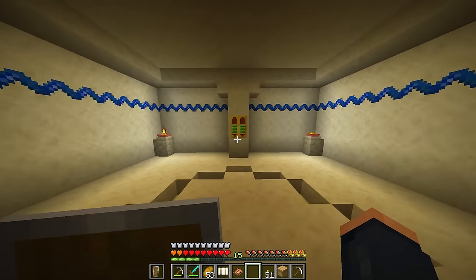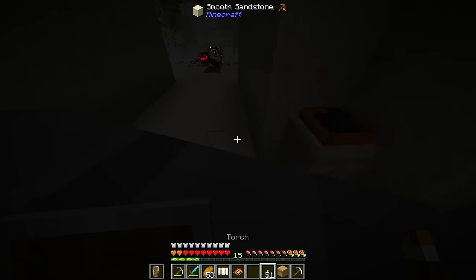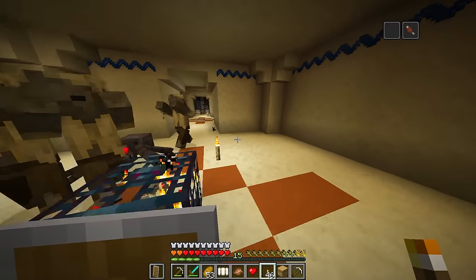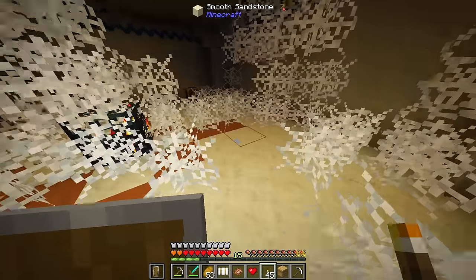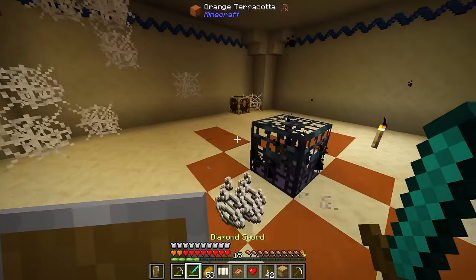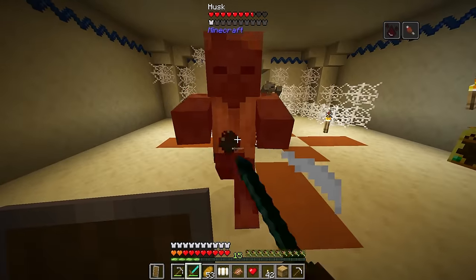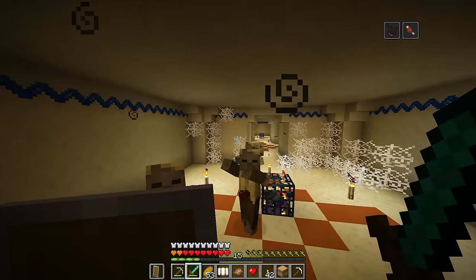Now we're on day two of exploring, so let's head back down to this position. Now we can light this up and we are way more equipped for this. I'm definitely going to try and place down as many torches. These are basically spawner arenas already set up — I mean, in reality, this is exactly what this is. We should be able to use this, and now we have a bunch of string. Oh my goodness, that is a ton of loot — there's a ton of loot in there of all different kinds.